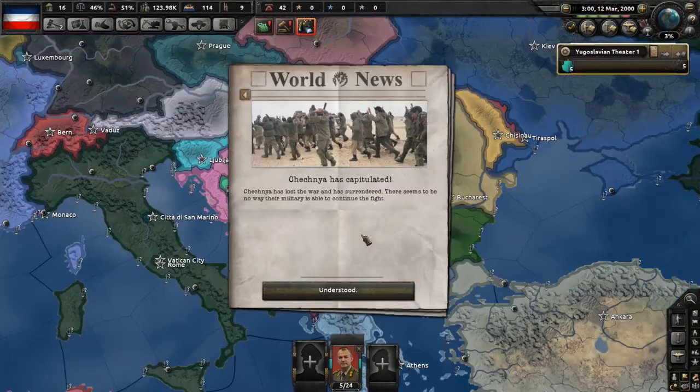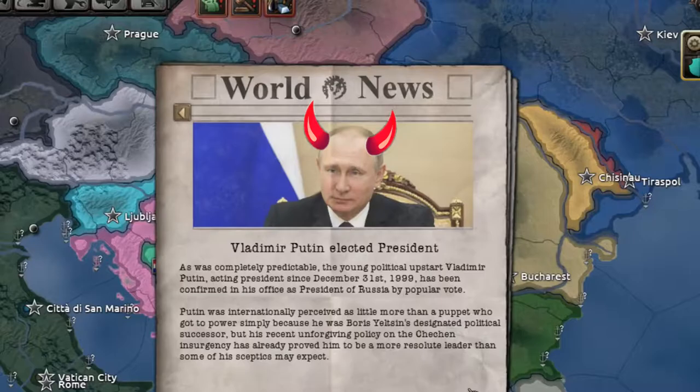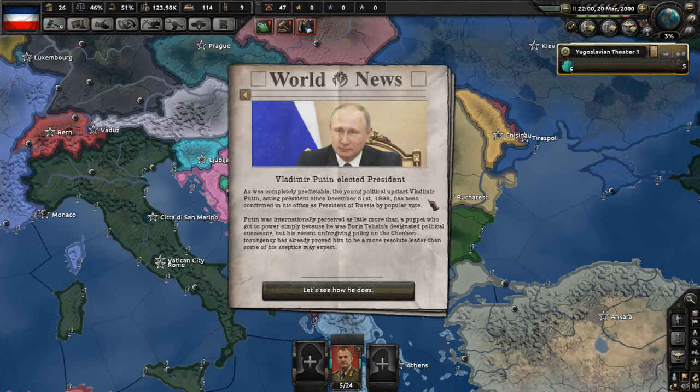Chechnya has capitulated and lost the war. Then a very important event: Vladimir Putin has been elected president — just look at him, the guy is something else. As was completely predictable, the young political upstart Vladimir Putin, acting as president since December 31st, 1999, has been confirmed by popular vote. Putin was perceived as little more than a puppet and Yeltsin's designated successor, but his unforgiving policy on the Chechen insurgency has already proved him a more resolute leader.